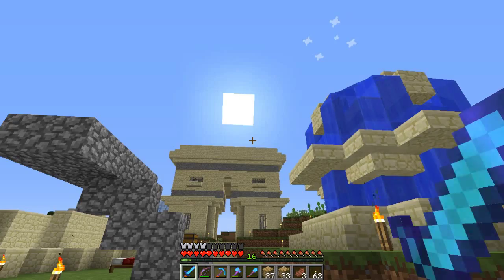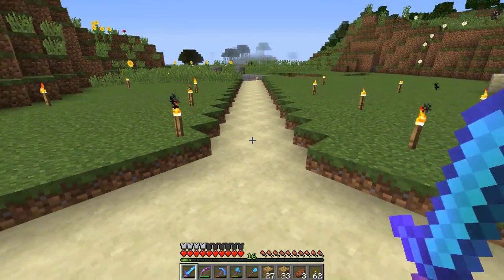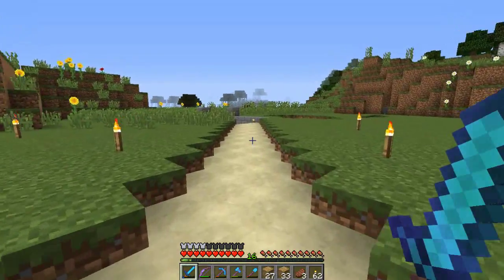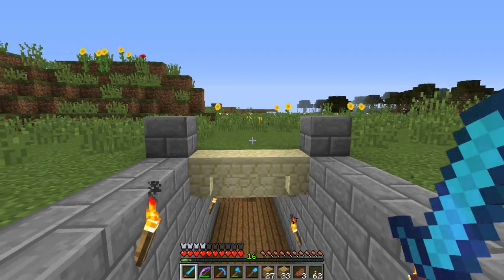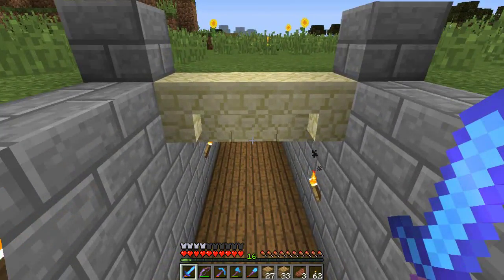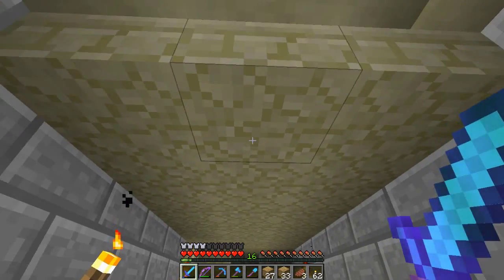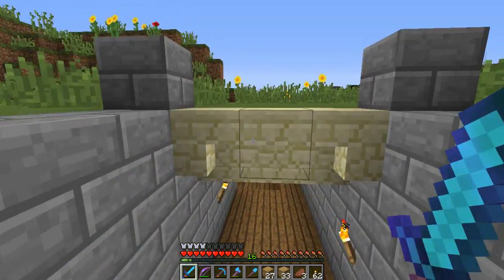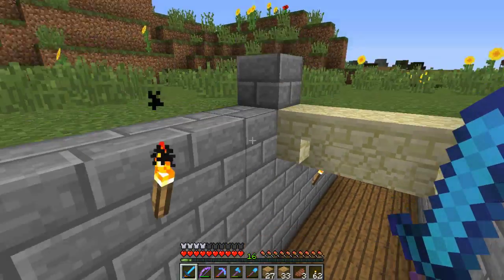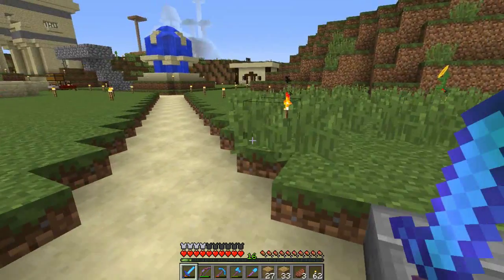We'll see if we can give it a go after this one. The stars and sun are all in the sky. Here is our new path — we laid this one out last time, and it ends up perfectly lined up with our tunnel. We've got a tunnel down here. I decided to do the roof in sandstone, so we've got sandstone into sandstone. The walls are bricks.